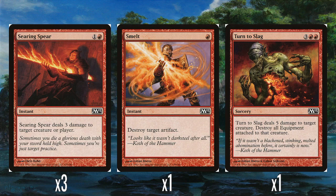A single Smelt — one red mana to destroy an artifact. Perfectly fine and strictly better than Shatter. And then a single Turn to Slag from Scars of Mirrodin — three and two red. Sorcery speed, do five damage to a creature and destroy all equipment attached to that creature. It could be fun if you played these M13 decks against each other and hit a creature with one of the rings on it. A little expensive at five mana, but five damage is a fairly chunky amount, and potentially it's a two or three for one if you're destroying multiple equipment. It's a common, it's fine.